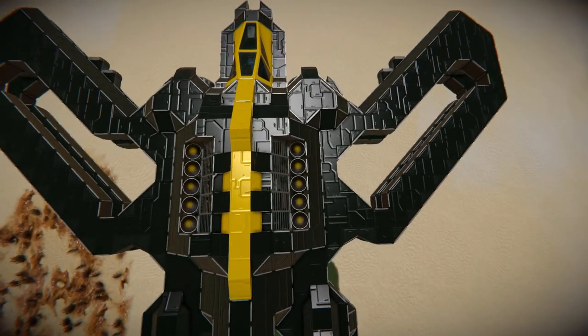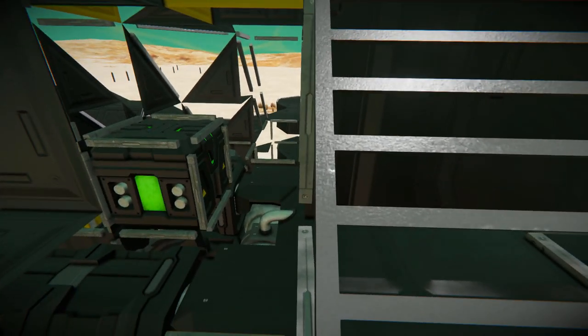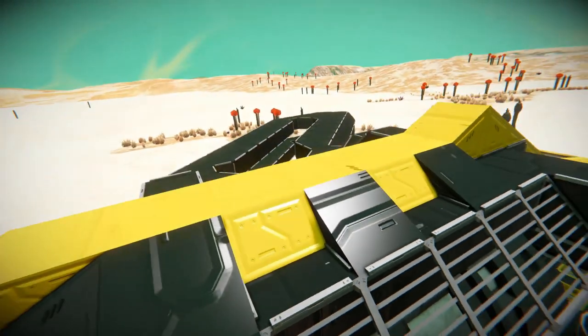Coming over to the barred window blocks, we'll be able to see our hydrogen tanks, a hydrogen engine, a bunch of batteries to power this thing, as well as an O2/H2 generator to make sure we don't run out of fuel on a long voyage.